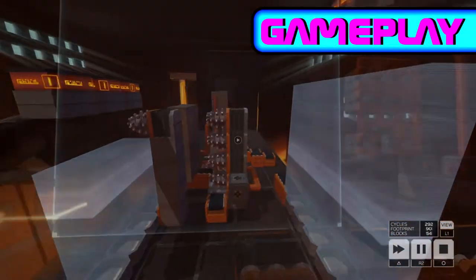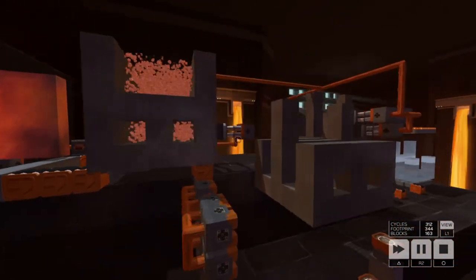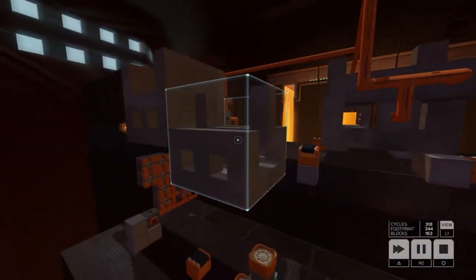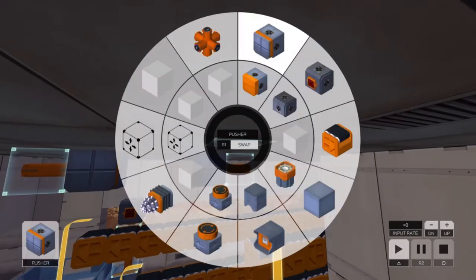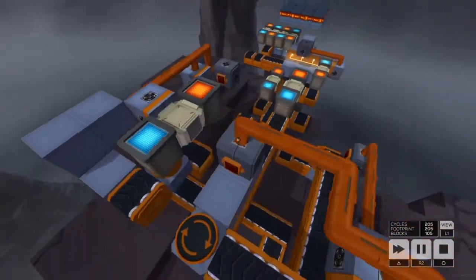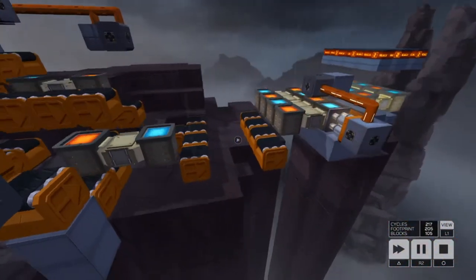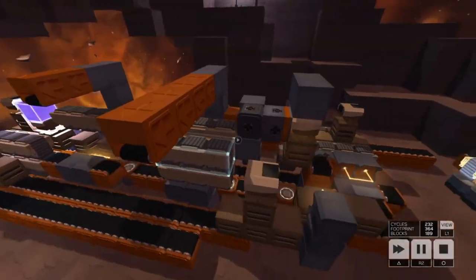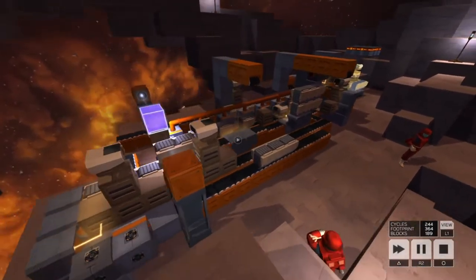The object of the game is to build a factory using different preset blocks to make a final product. You lay down conveyor belts, welders, sensors, conduits, and about a dozen other things in order to manufacture a certain shape. The objects become more complex with multiple materials and sources. The difficulty ramps up nicely throughout the game's 50 levels, including a bonus campaign.